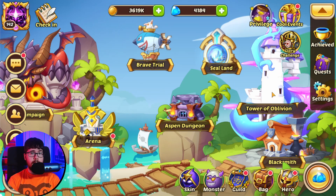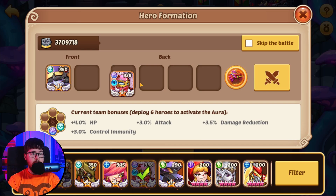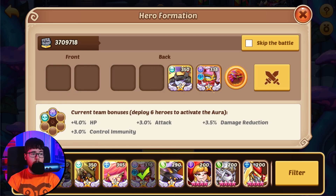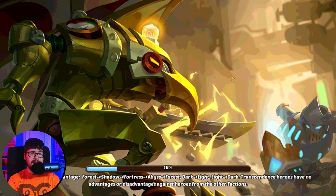If you saw the last video, you'll know that the free-to-play count cleared Tower of Oblivion at 639. So now we're going to bring our normal team setup against Tower of Oblivion 640 to see if it's an easy clear, which I think it should be.